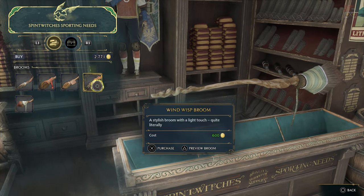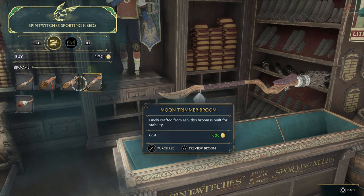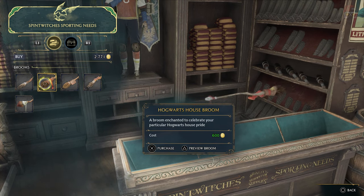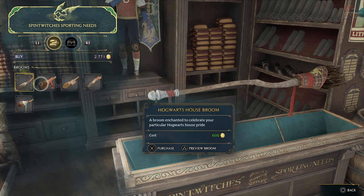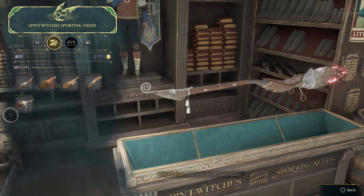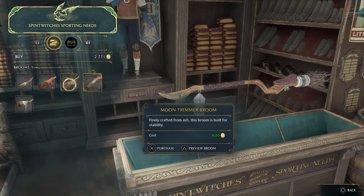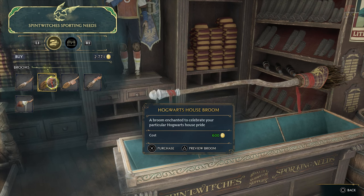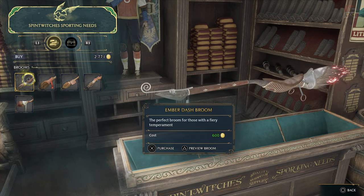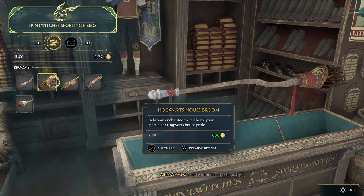There are a bunch of different brooms and from what I can tell they all do the exact same thing, at least the ones he sells. There are other shops in the overworld that sell different brooms at higher prices, but for your starter broom this is where you'll find it. Pick whatever you want — you'll have your Hogwarts house broom, so for me it's a Gryffindor-style broom.